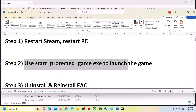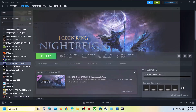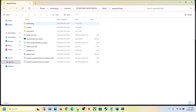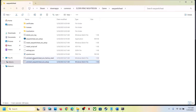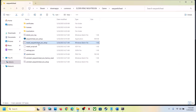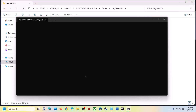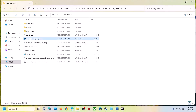The next step is to uninstall and reinstall Easy Anti-Cheat. Right-click on the game, select Manage, click on Browse Local Files, open the game folder, then open the Easy Anti-Cheat folder. Double-click Uninstall Easy Anti-Cheat EOS Setup and click Yes to allow. Even if you receive an error, just ignore it and close it. Then run Install Easy Anti-Cheat, double-click, click Yes to allow, and press any key to close. Once done, launch the game.